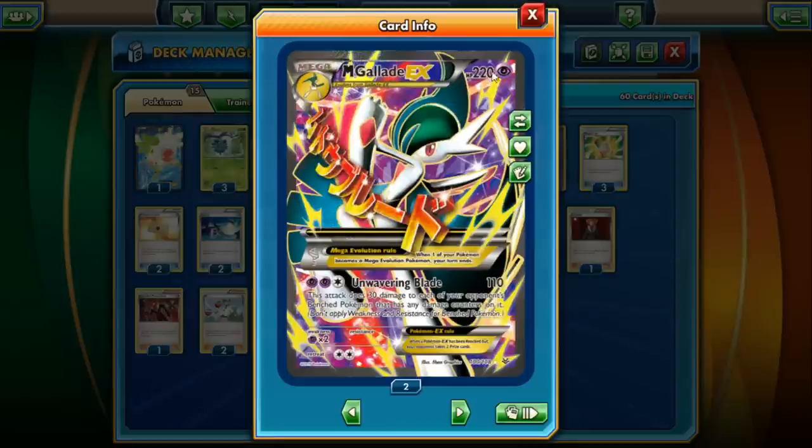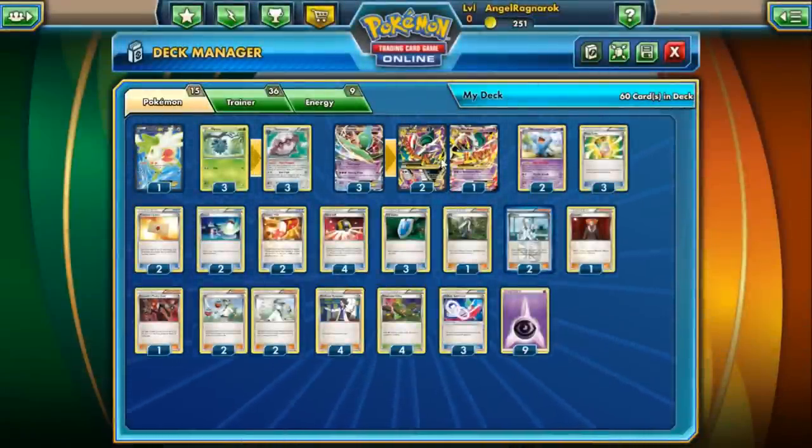Mega Gallade X has 220 HP — not the bulkiest Mega but still pretty solid. His attack Unwavering Blade does 110 damage, plus if your opponent has any damage counters on their benched Pokémon or any other Pokémon, it does 30 more to each of them. So you just damage them with an ability or an attack, then start Unwavering Blade, stacking 30 damage each turn — the damage really adds up. It costs three energies — two Psychic, one Colorless — but with Dimension Valley you can do it with just two.